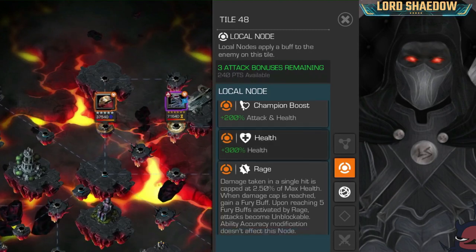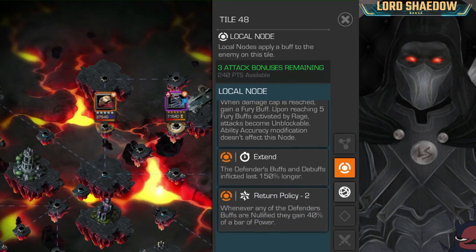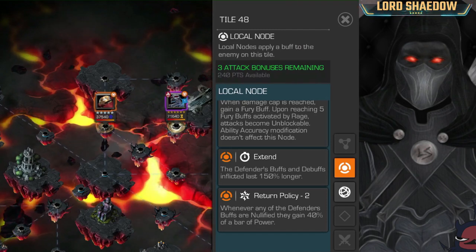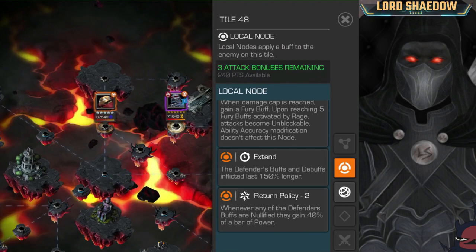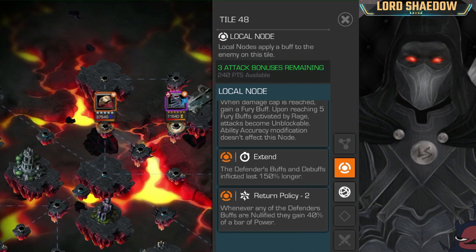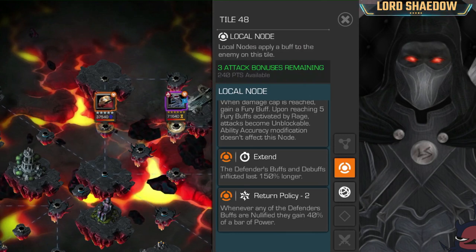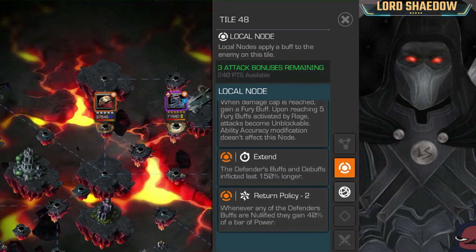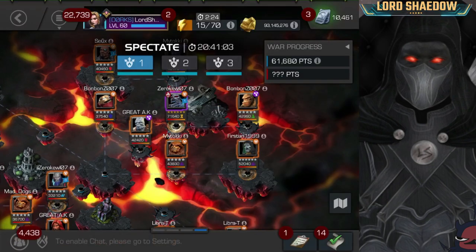This caught me before — Hulk Buster has Rage and Extend. Normally you can evade the first part of his Special 2 and block the next part, but with Extend, all of his Special 2 is unblockable. The way to fight him is to bait out Special 1s or power control him so you never have to deal with that Special 2.